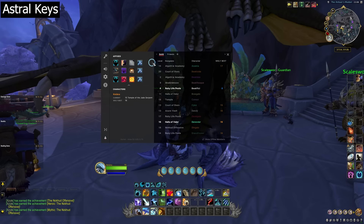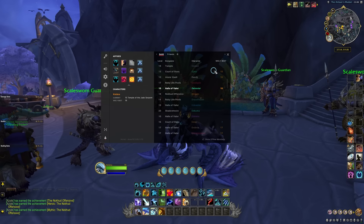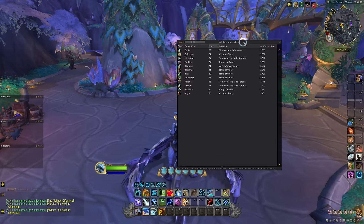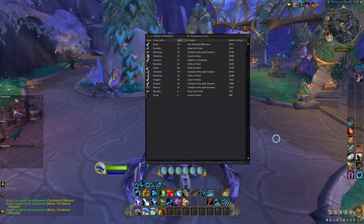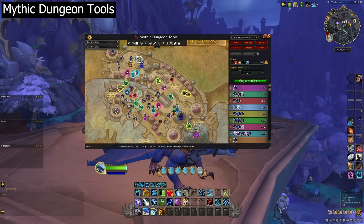Another good option is Astral Keys. This add-on shows you the current weekly affix list as well as the next two weeks in the rotation. It notes which key you have, what your current weekly best is, and then has a long list of keys from your guildies and friends — so you can see who has which keys at what level, and maybe ask to run a specific key with that person if you need it for loot or score. It's worth noting that if you have the Details damage meter, that add-on also has a built-in option to see what keys people have — just type slash keys in chat. The main limitation is it only shows people who are online, whereas Astral Keys can show offline players too.